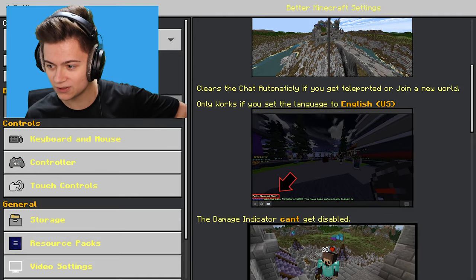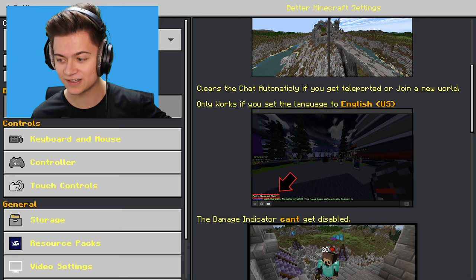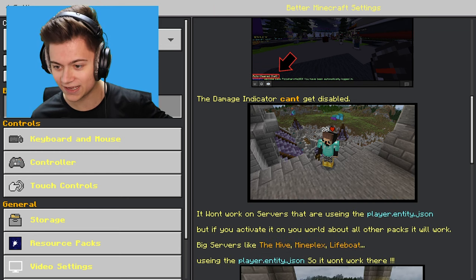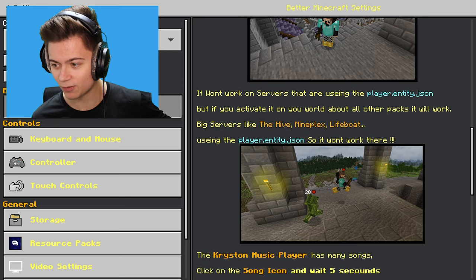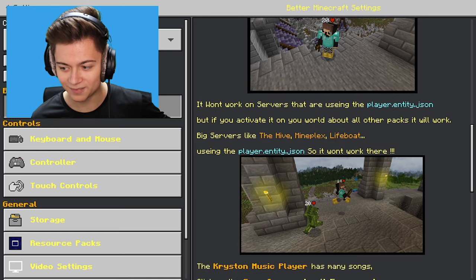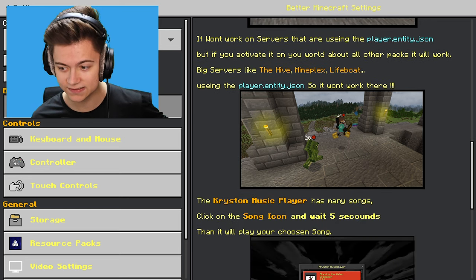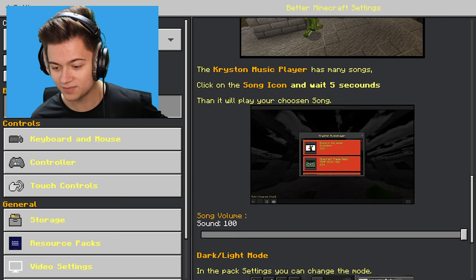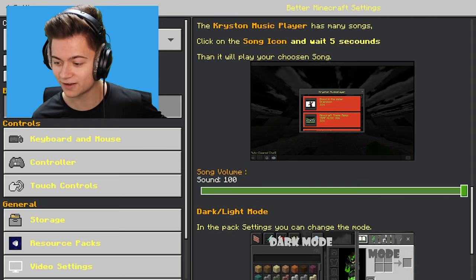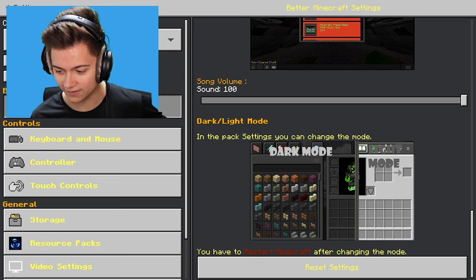We can enable a 'cooler sky' — turning it off and on, that is so cool. Good thing we have it on. We also have auto clearing chat, which is actually really interesting. There's also a damage indicator, which is super cool — though it says it won't work on servers like the Hive, Mineplex, or Lifeboat. So it's not gonna work on big servers. We also have a music player where we can pick the volume.